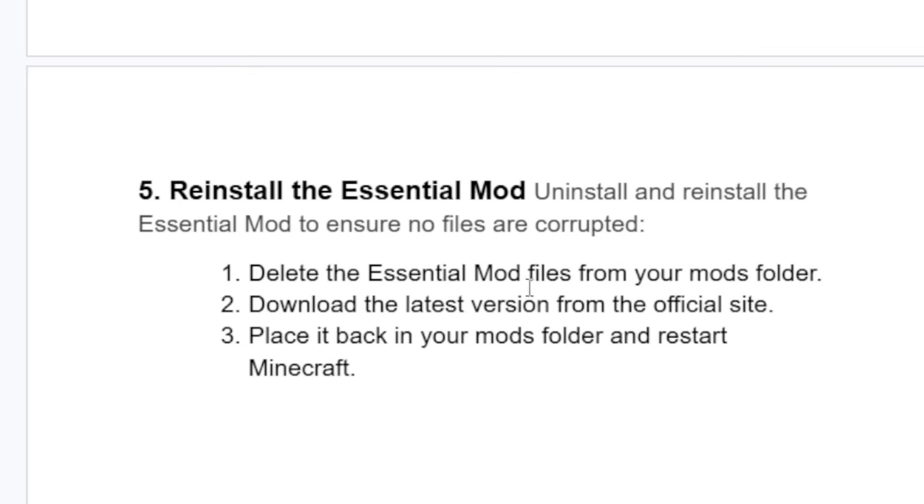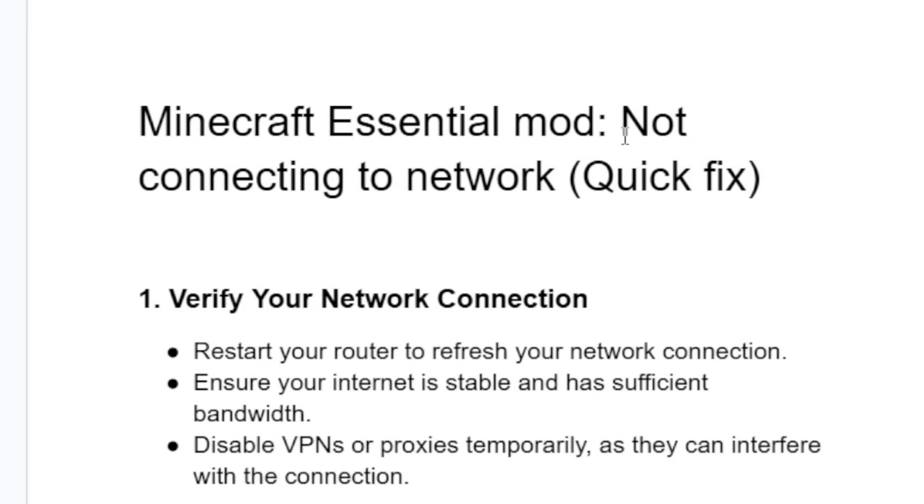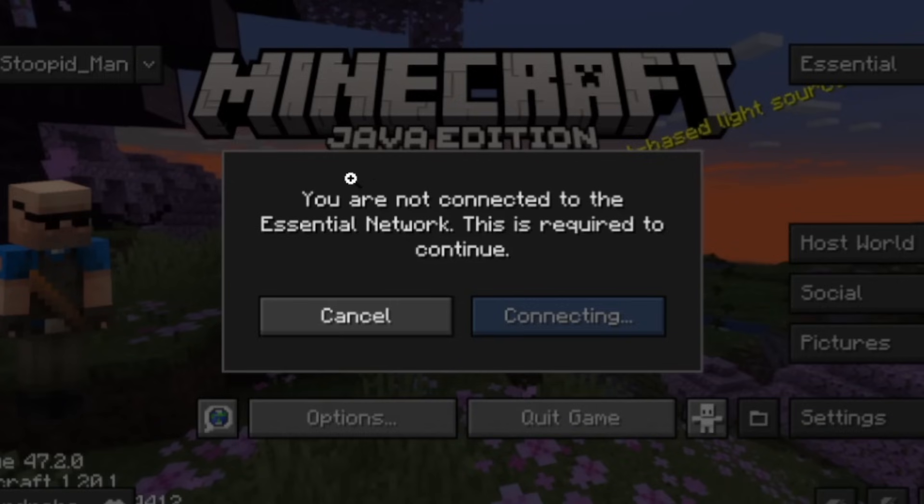Restart Minecraft after reinstalling. These are the best fixes for Minecraft Essential mod not connecting to network. Make sure to follow these steps one by one, and hopefully you'll be able to find a solution for this problem.